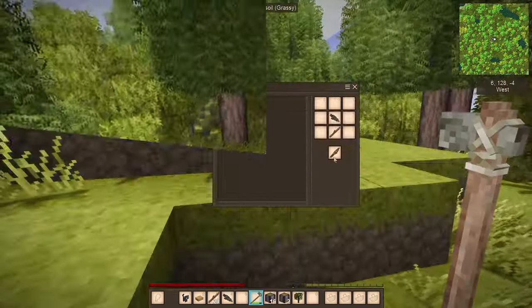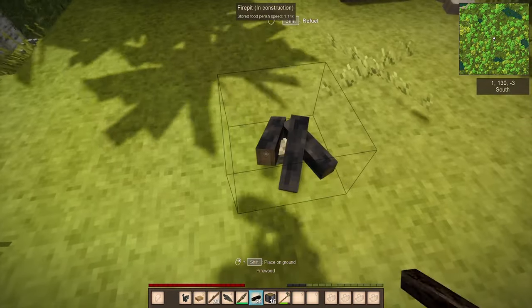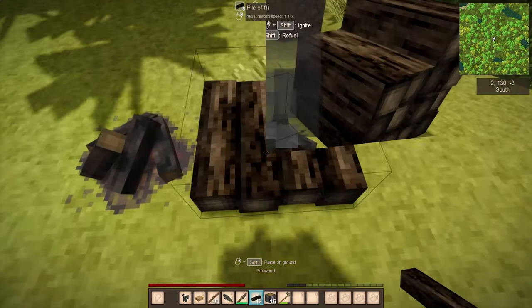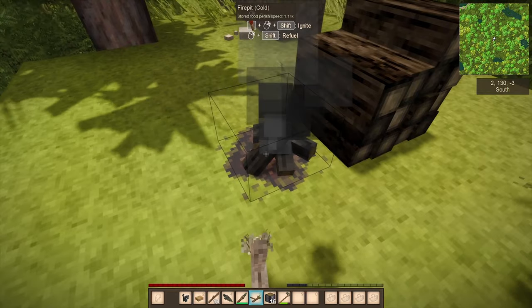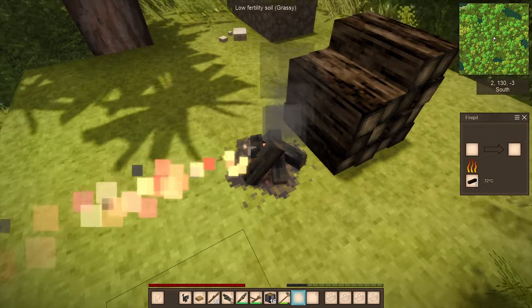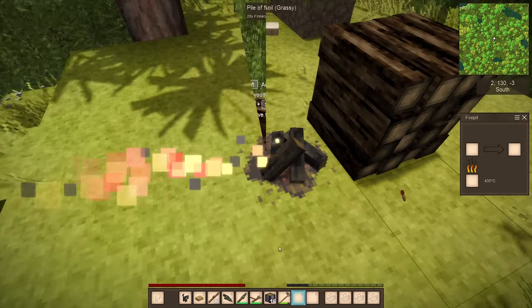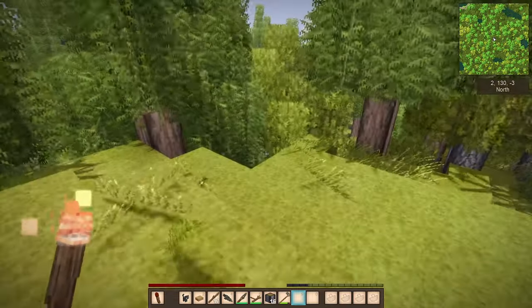Axe - check. Knife. Fire - come on. Boom, we have fire. We get our first torch. Torch - done. Light source. Step two: find reeds, make inventory.